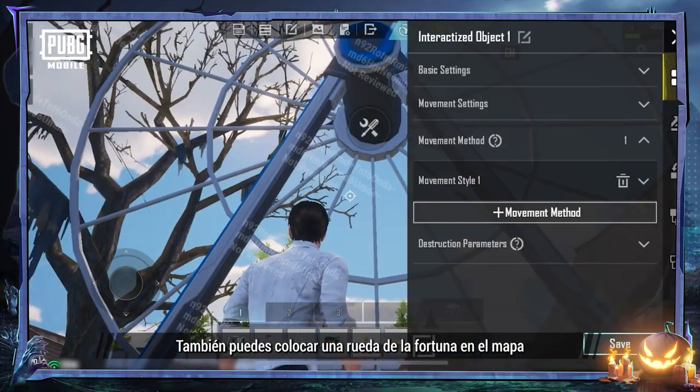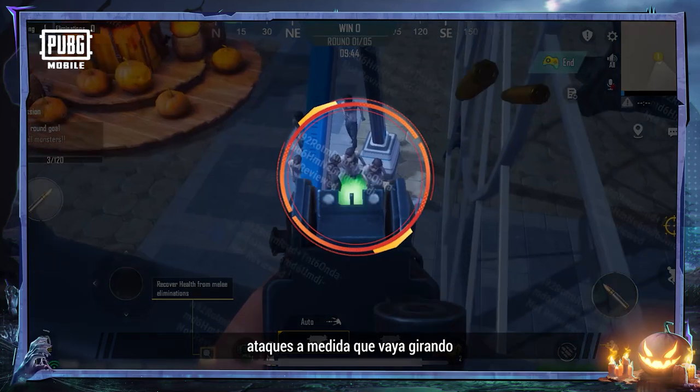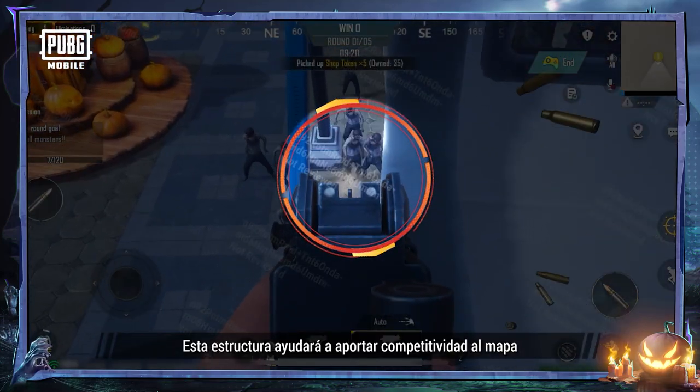We can also place a ferris wheel on the map. And by going up with it as it turns, rain fire from high above. It also helps make the map more competitive to boot.